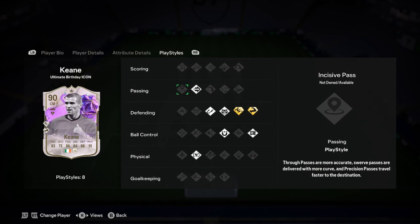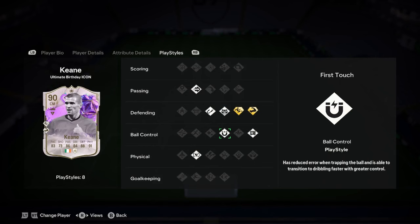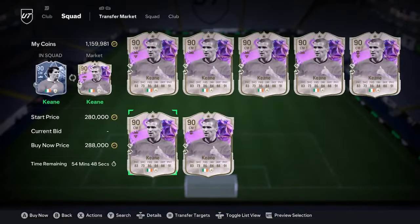Nothing special really with this card. He has pings pass, anticipate, intercept, slide tackle plus, bruiser plus, press proven, and relentless. So he's got really nice play styles there, so that does make up for a bit.